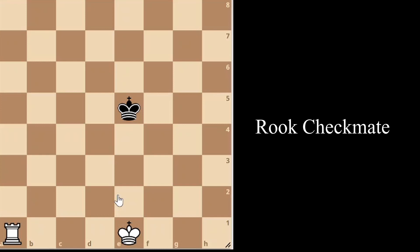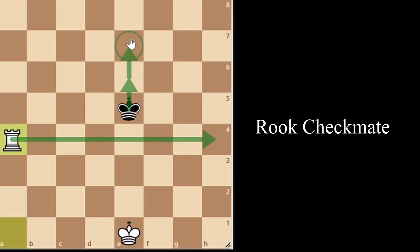The final checkmate we will look at is the one rook and king versus king checkmate. This is probably the hardest of all we've discussed, however it is very common so it is important that you know this. This rook endgame is similar to the two rooks version, but in this case we have to use our own king and slowly push the enemy king back. Similar to the other rook endgame, you want to start by playing rook to the fourth rank, restricting the king to the fifth through eighth ranks.